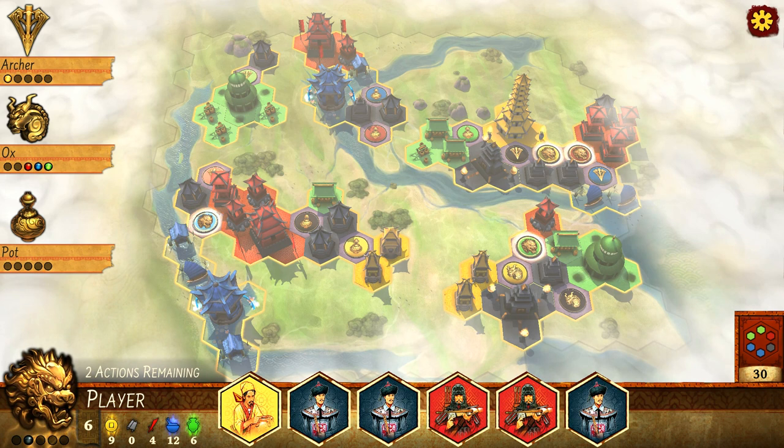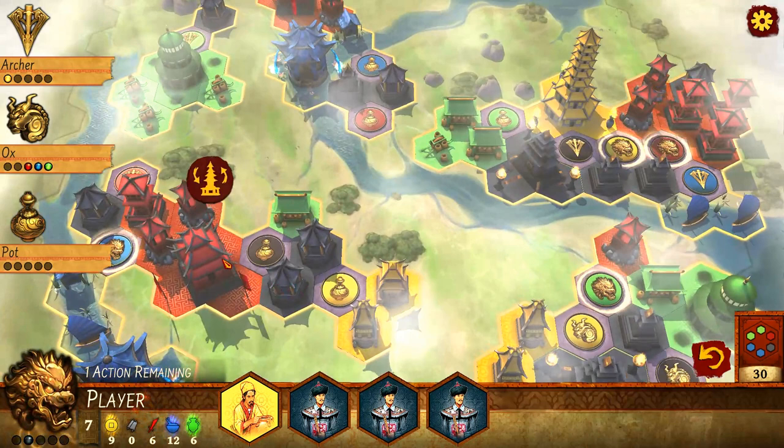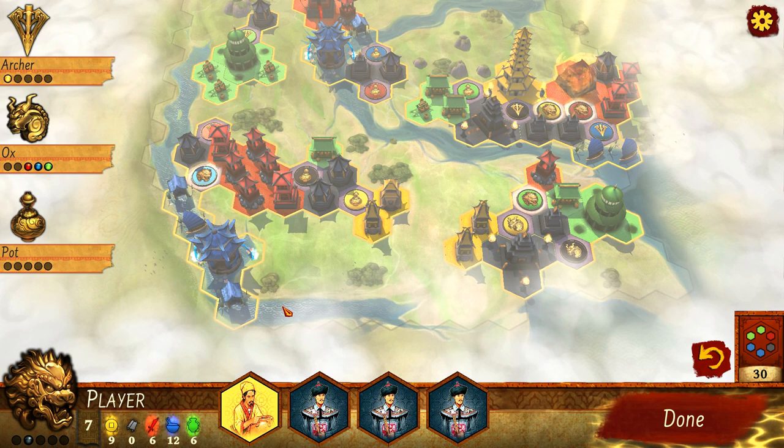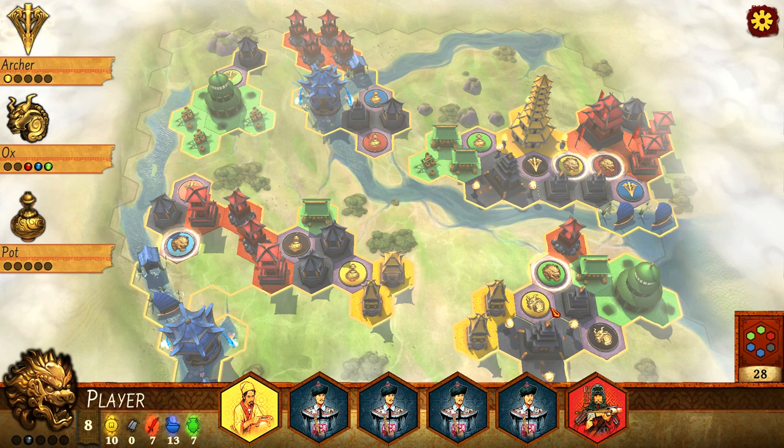I'm going to steal back the pagoda here and get some more red points. Looking at the scores: it's great that I've got nine yellow artisan points, but I'm getting nervous here because I need more of the governor points. I do like my hand though, in terms of the tiles that are available.